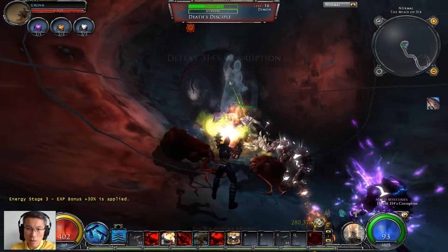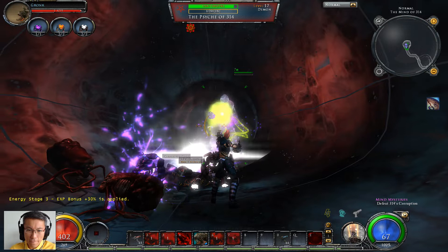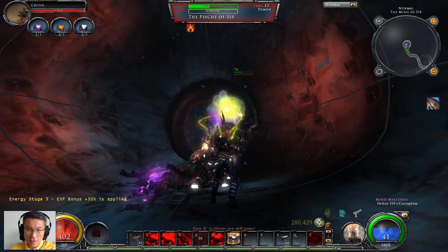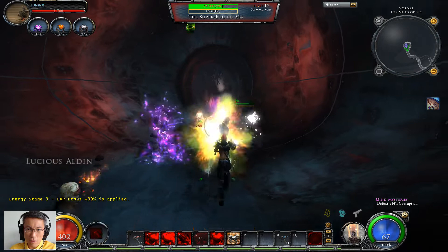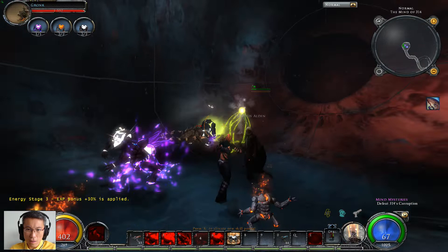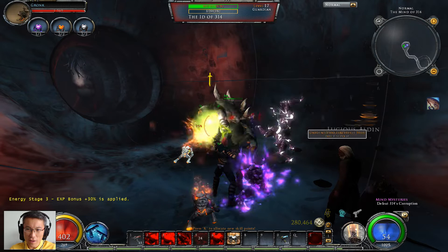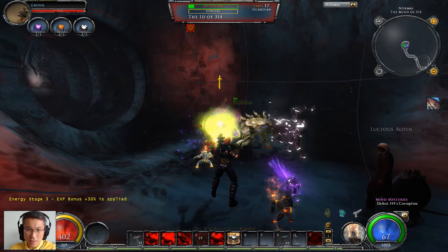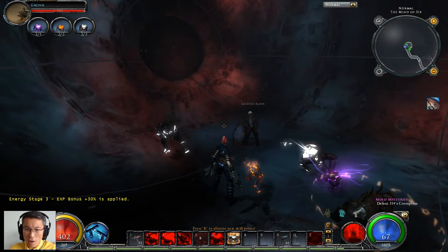Whoa, this is Death Disciple. The Psyche of 314. He's a demon. The super eagle. The ID of 314. This better be good, mate. I've destroyed what's on mine. I guess I've defeated it.